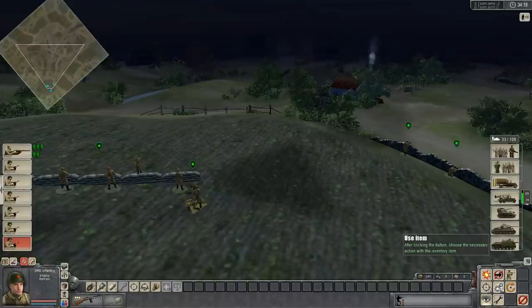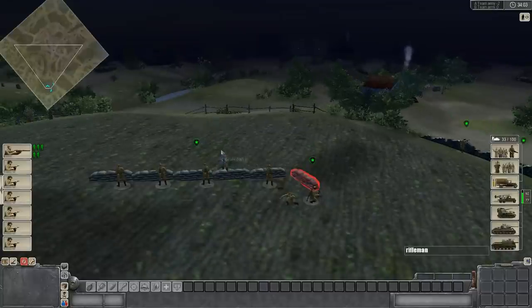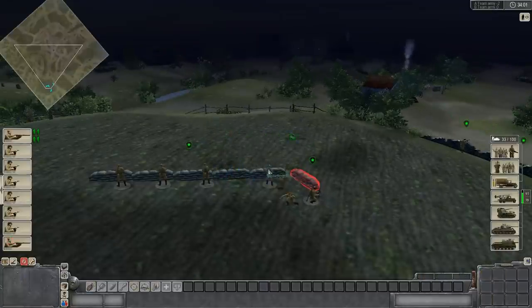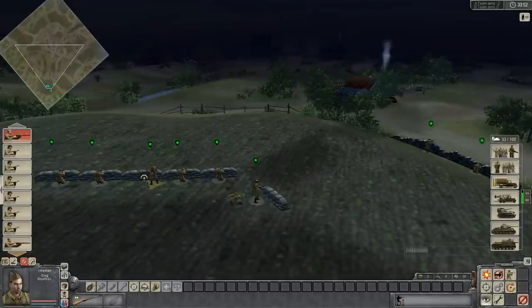So I'm going to go back to Use Item, click it, and drag and drop another piece of sandbags and put it here, because I think they may also come at me from the right side. If you just single or double-click behind the bags, they'll kind of bunker down, and this is a good way to defend an area.